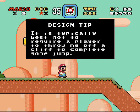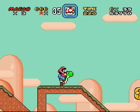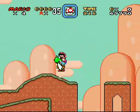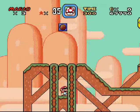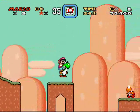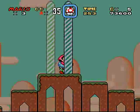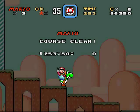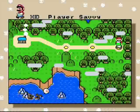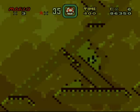There's a Yoshi. It's typically best not to require a player to throw Yoshi off a cliff to complete a jump — though these critters are expendable. Oh no, I just fell right in the hole — I panicked. We're back, and there's the turtle that caused my demise, actually that was me panicking. These stages are easy but very well designed. I don't mind easy hacks as long as they're well designed, but I hate hard hacks — I don't like to abuse save states.